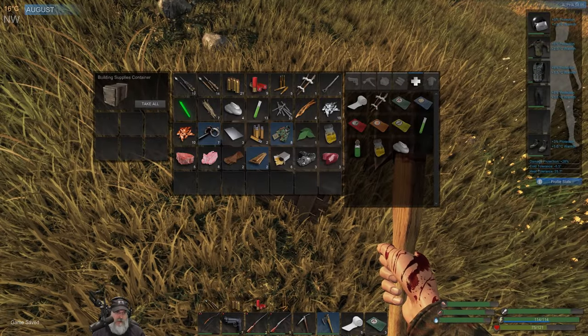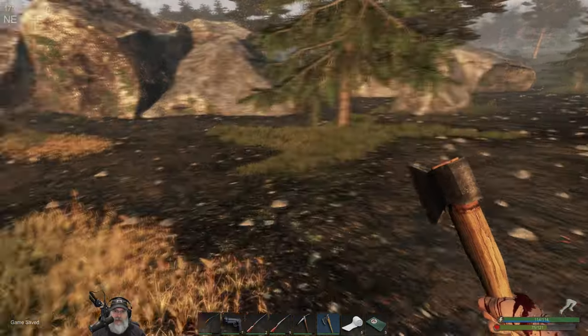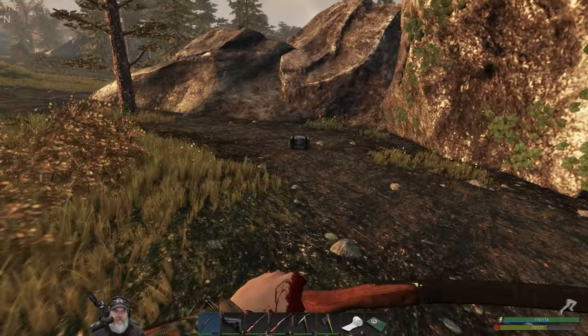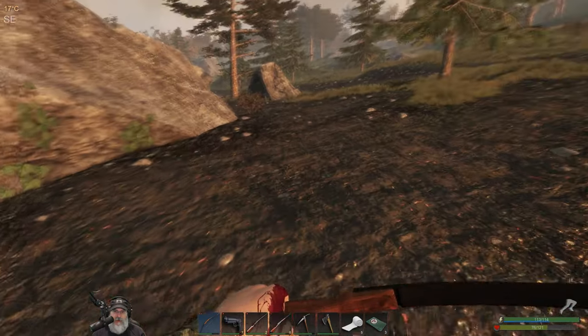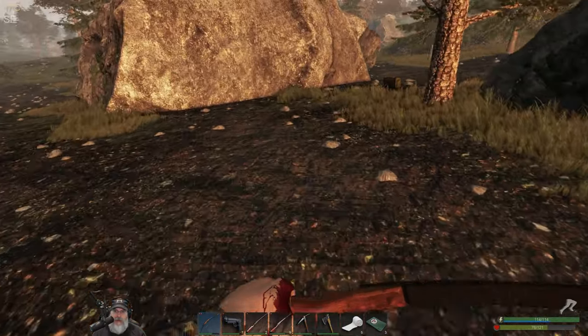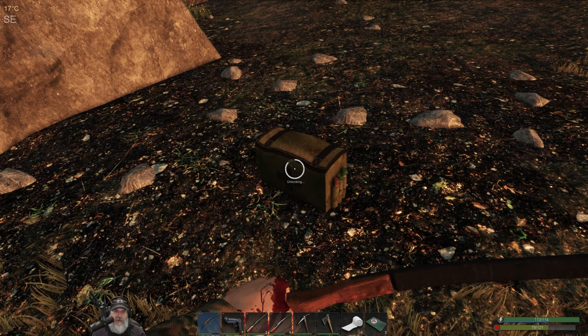We better get down here and get our hands washed before we get infected again. Let's grab this ammo crate. This bow is only going to get better as we keep upgrading it — I think a 20-point increase in damage is pretty generous. Hey, that crate just popped in right in front of my eyes — how about that!